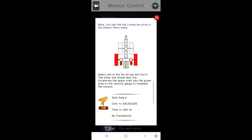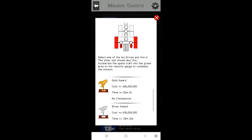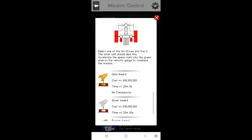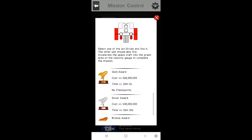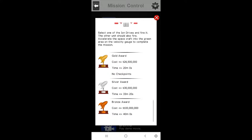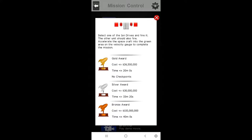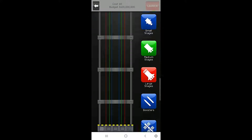We can find the linked ion drive in the station parts menu — thanks for the hint. Select one of the ion drives and fire it; the other unit should also fire. Accelerate the spacecraft into the green area on the velocity gauge to complete the mission. For the gold award, we must spend 26.5 million dollars or less and complete the mission in 20 minutes or less. No checkpoints, just like always.